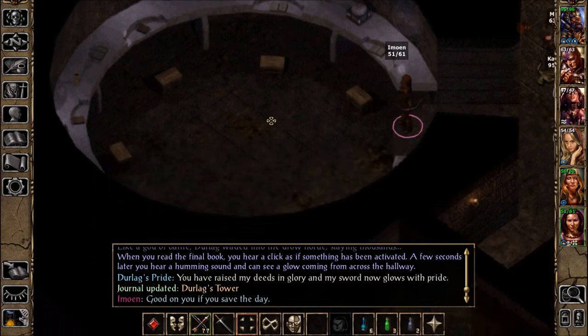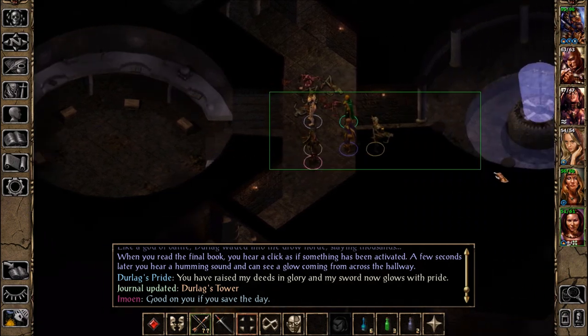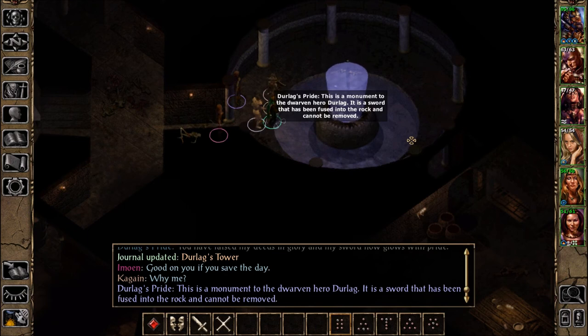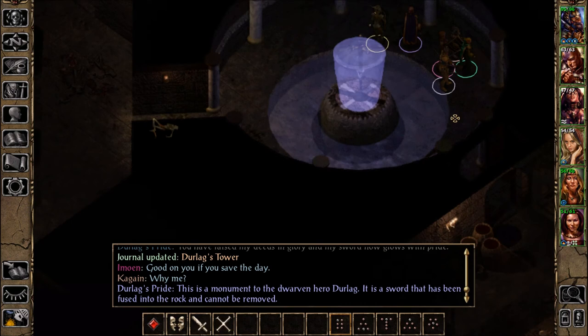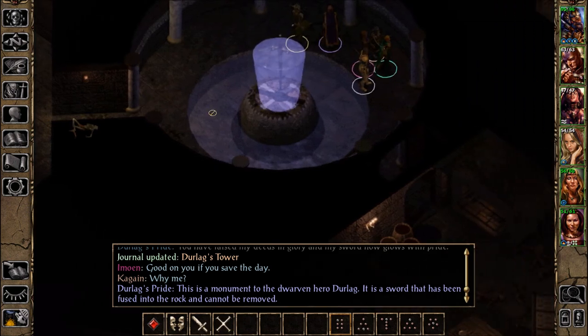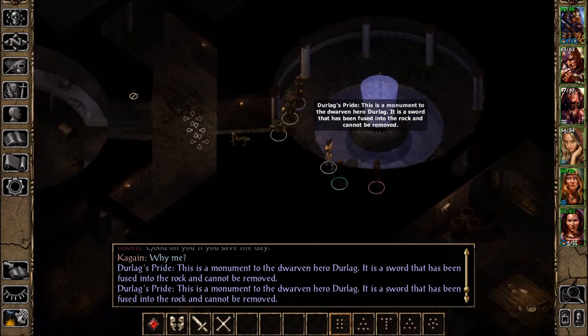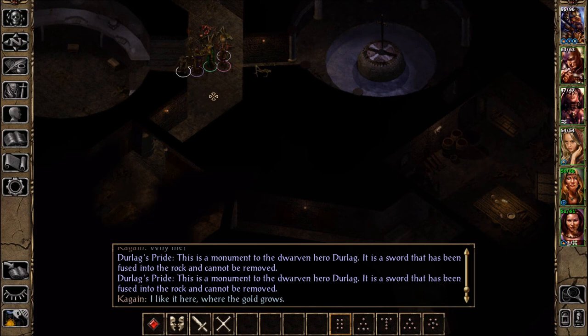Nothing else to look at in here — we'll go back to the sword. Let's go back in here. How do we get to it? That's water, I guess. Maybe we need to lower the water level. We made it glow — maybe we can't take the sword, maybe it's just enough to make it glow like that.